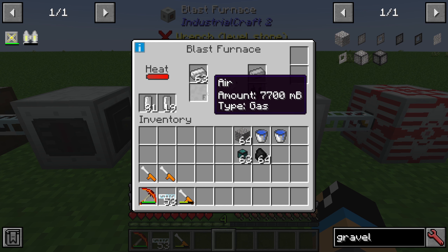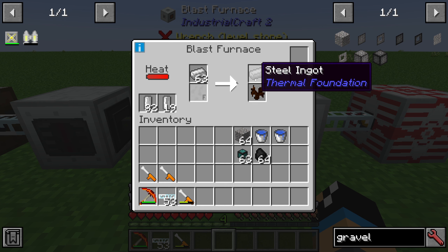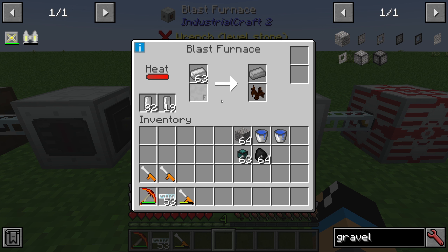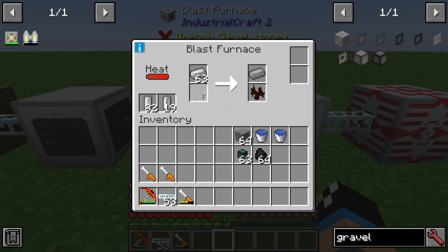It will take a long, long time — I think between 3 and 4 minutes to create one steel ingot from one iron ingot. So you need to have some time to get these steel ingots. You can see how long it takes to create the steel ingot.